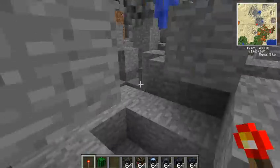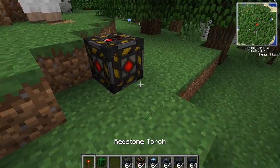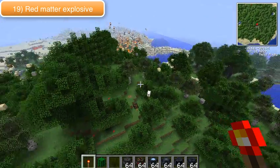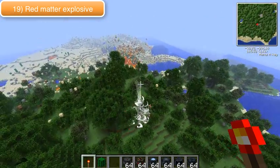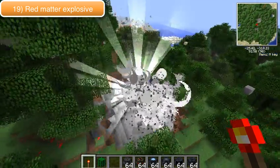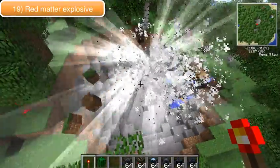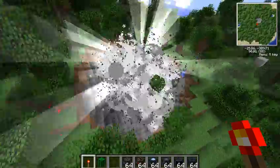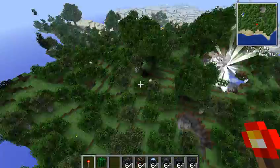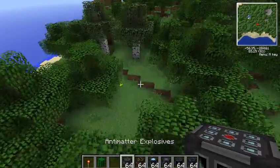It actually sends up a massive radius and fires the blocks out. This one is the red matter explosive — not redstone, red matter. And it's just like a quarry — it takes layer by layer in a circle, in a spherical area. It does remind me of the ender dragon dying because it sends out a load of light, and it keeps on going for what I know to be forever.